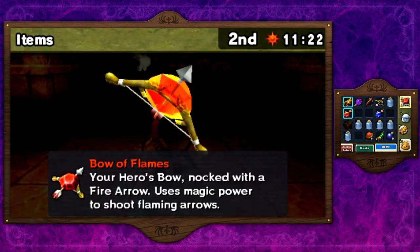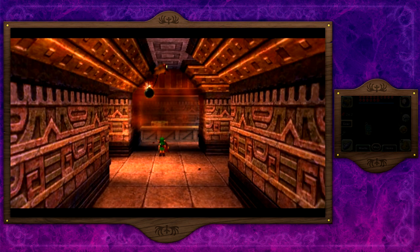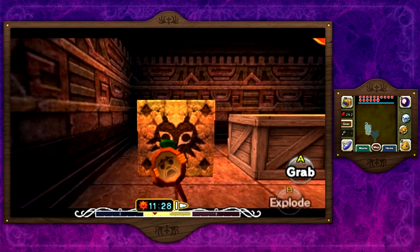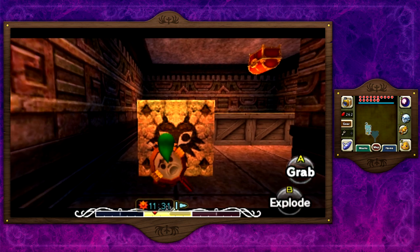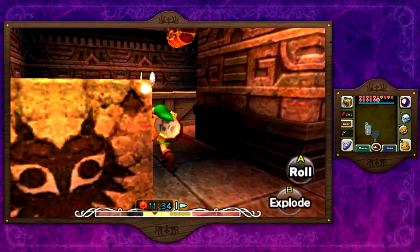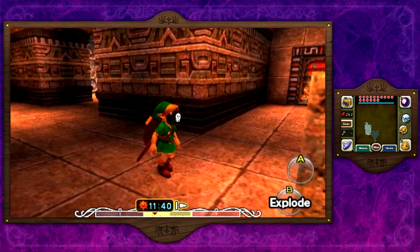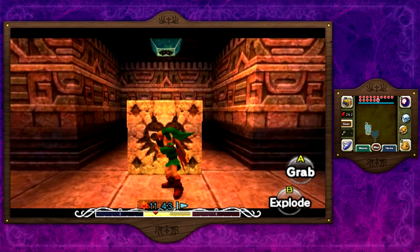Here I want to use either my bombs or my blast mask. I prefer using the blast mask because you can time it — you just click the blast mask with B and it explodes immediately, instead of putting down a bomb and waiting for it to go off. In here is a giant Majora block. In the N64 version there were just two small crates that could be broken, and if you accidentally broke a crate you'd have to leave the room for them to respawn. In this 3DS remake they fixed it up and added a giant Majora block.